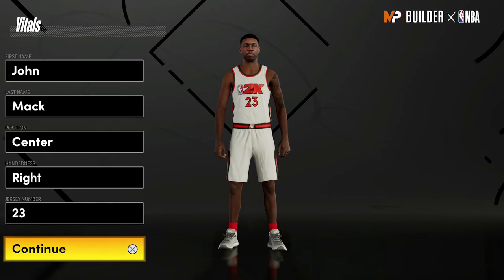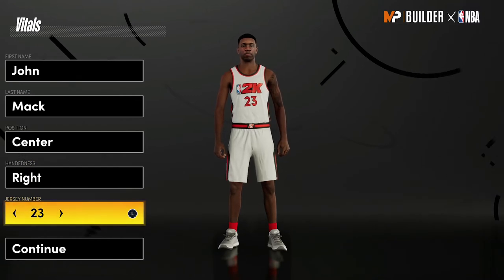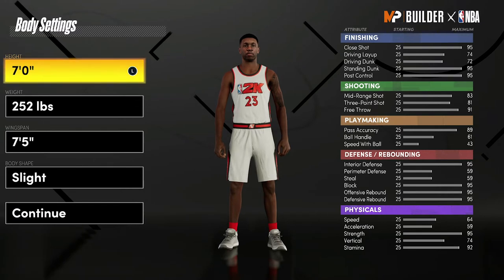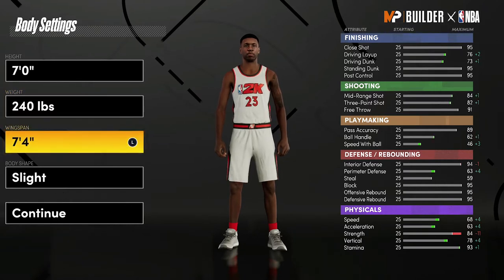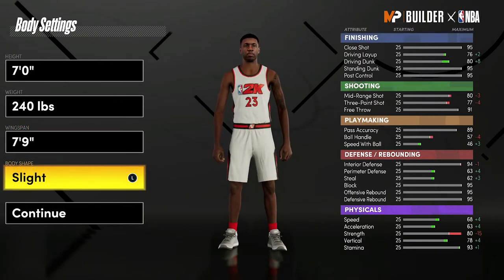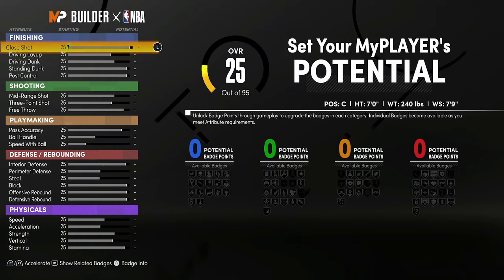Without further ado, let's get into the build. This is going to be center — hand doesn't matter, jersey number also doesn't matter, I just chose 23, that's the number he wears on the Knicks. For the body setting you're going to leave him at seven feet; for the weight you're going to bring him down to 240 pounds — that is his actual height and weight. For the wingspan, he has a 7'4" wingspan but we want to get those contact dunks off the rip, so we're going to go with a 7'9" wingspan. Body shape doesn't really matter; we're going to go with the five.